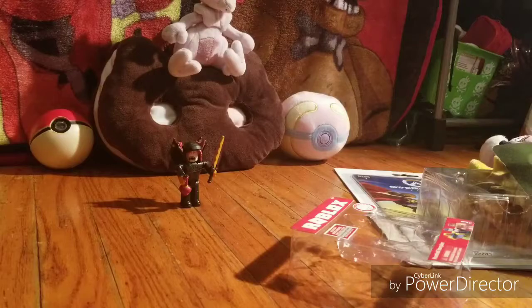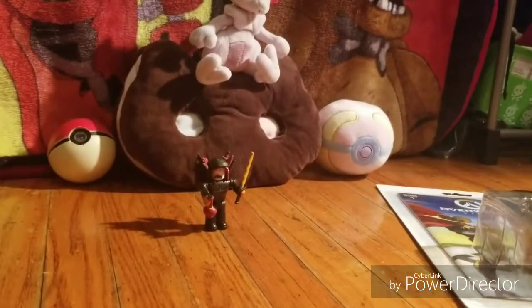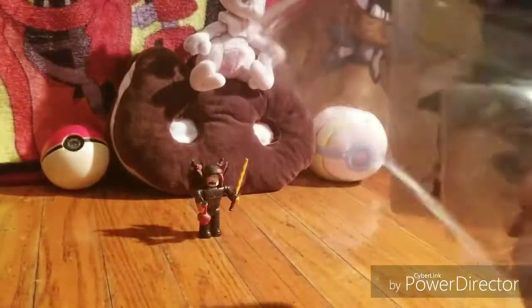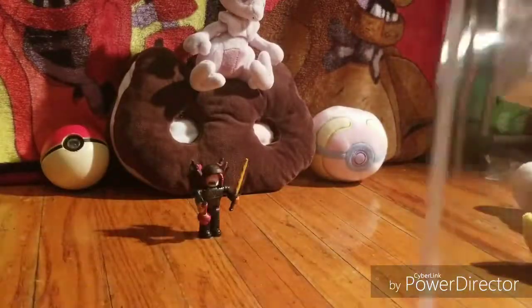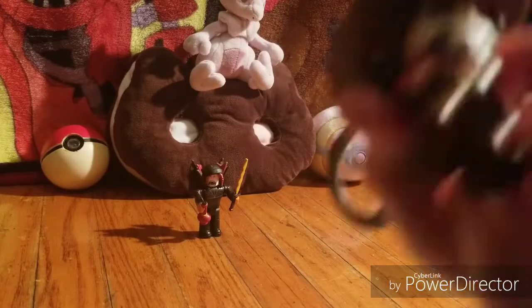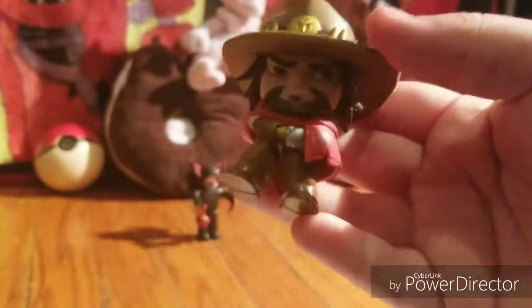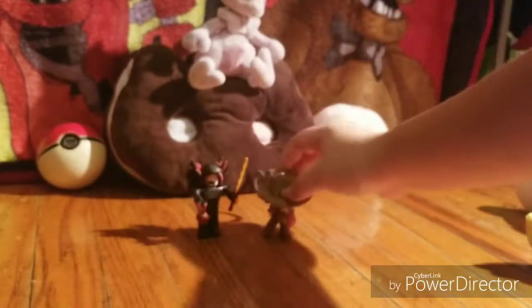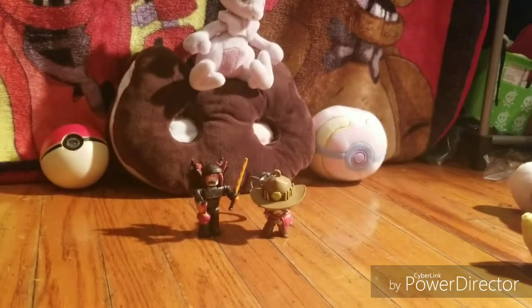Next we have — gotta take the coat off. Alright, McCree! He's a big hanger. Here he is — the backpack hanger. He's pretty cool. You can also have a little figurine that stands in the back.